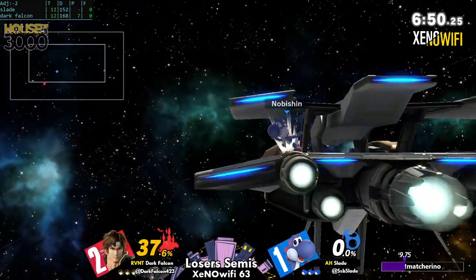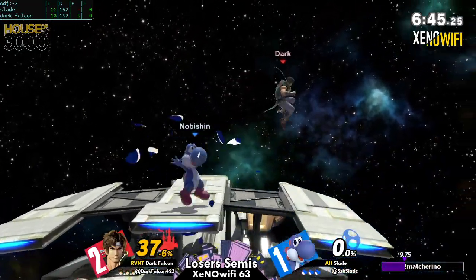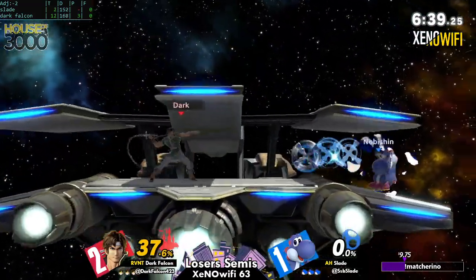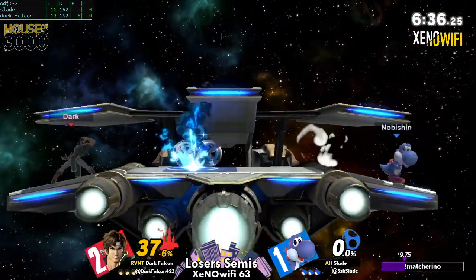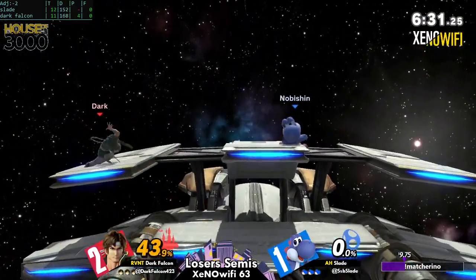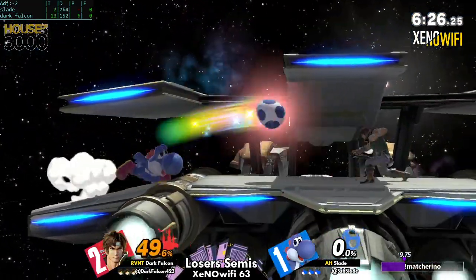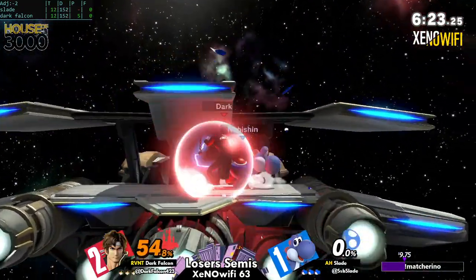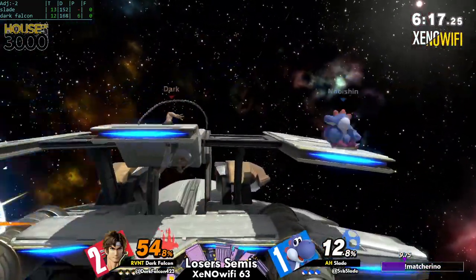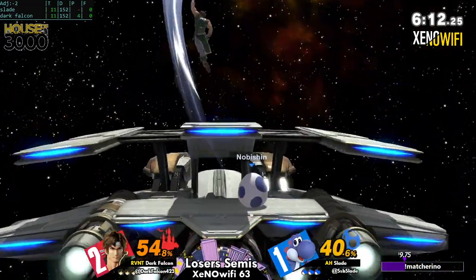Dark Falcon goes to Lilac again for the second time as a counter pick. In theory this stage isn't too bad, but in practice it's been a little hit or miss — mostly miss. One thing about Yoshi on this stage is that his eggs travel at this beautiful trajectory around the whole stage. There are also things where the slant can actually help him out with certain auto-cancels that he maybe wouldn't normally have access to on flat ground.